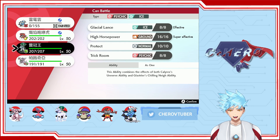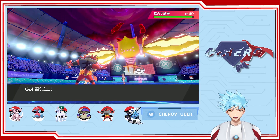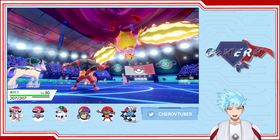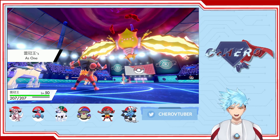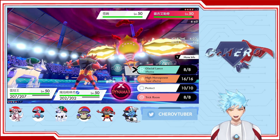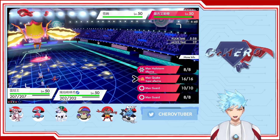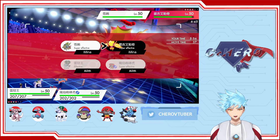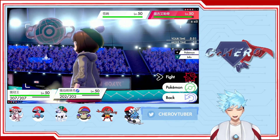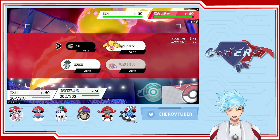All we could do is bring out Calyrex Ice. Maybe the members I chose weren't a very good idea, because I should have brought something that could redirect the Behemoth Blade. All we could do is Max Quake the Regieleki and then go for Harding Shot on the Zacian.